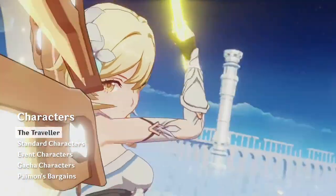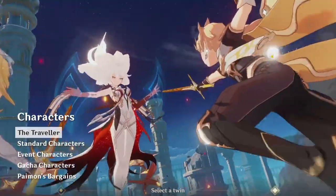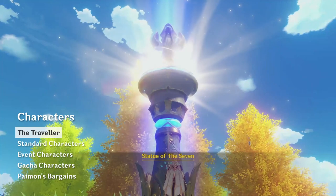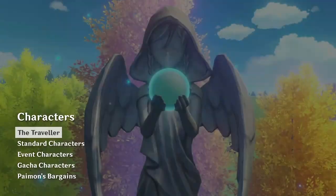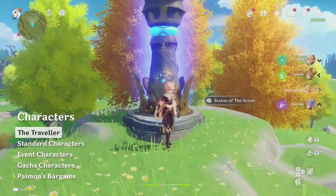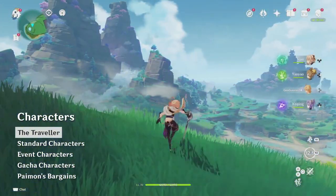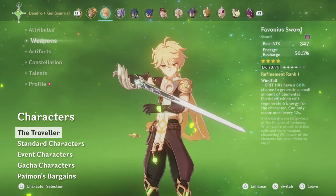First, let's look at the Traveller. Genshin's main character is unique, because they are the only playable character in the game who has access to more than just one element. To unlock a new Traveller element, you need to put them in your party, interact with the Statue of the Seven, and choose the Resonate option. This will switch your Traveller to use the element associated with that statue's region. Mondstadt gives you Anemo Traveller, Liyue gives you Geo, Inazuma gives Electro, and so on. The catch is that Traveller can only use one element at a time, and that you have to level talents and constellations for each element separately.